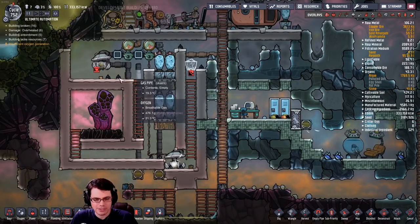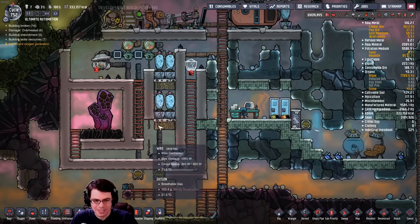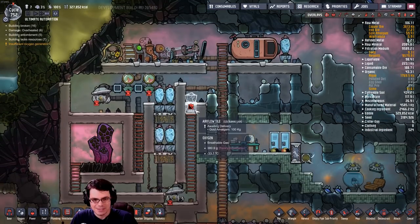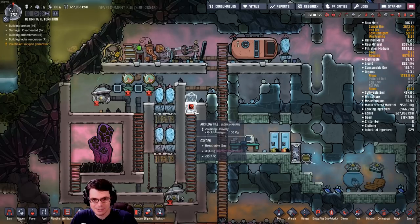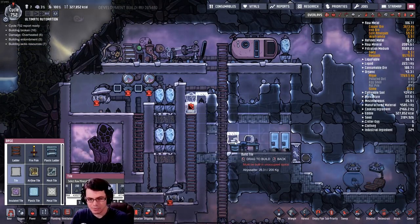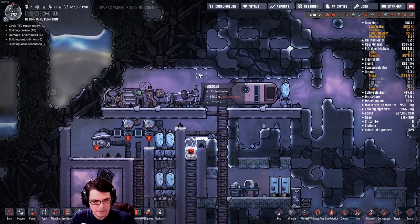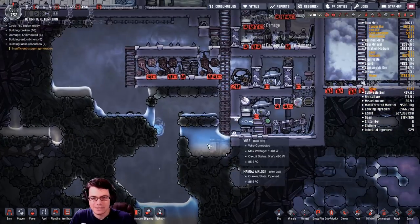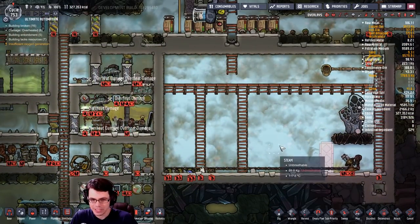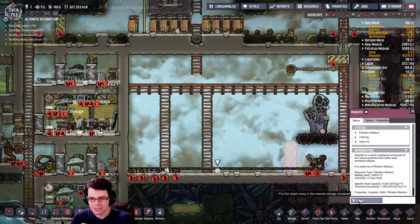Hopefully we're going to draw enough of the gas out of here so that the hydrogen can make its move and start to fill this area. If I put an airflow tile here I can start to build it back up again. I've got to get all the stuff I want made of abyssalite done otherwise I'm going to be in a world of pain. Crap — here's more regolith! Are you kidding me? No, it's just a little bit — we can get rid of that.